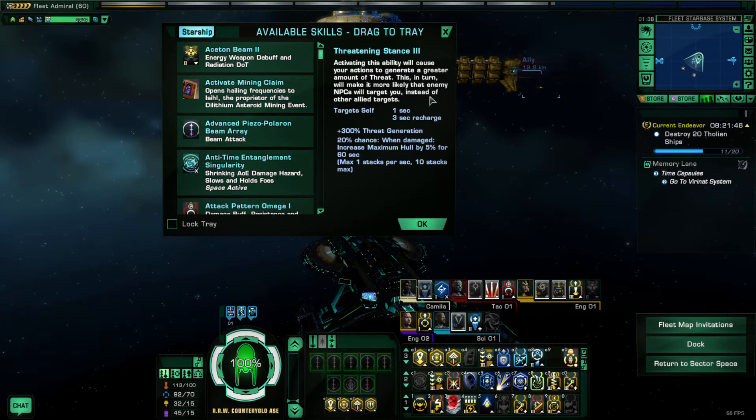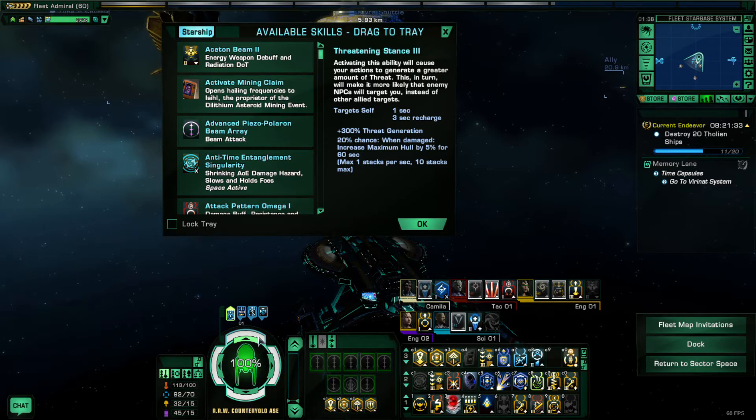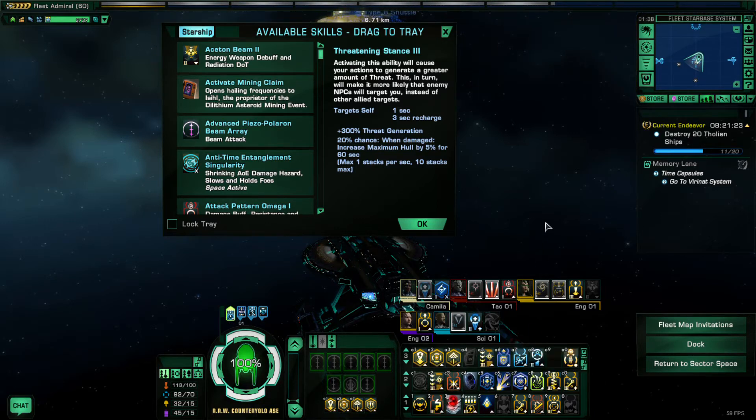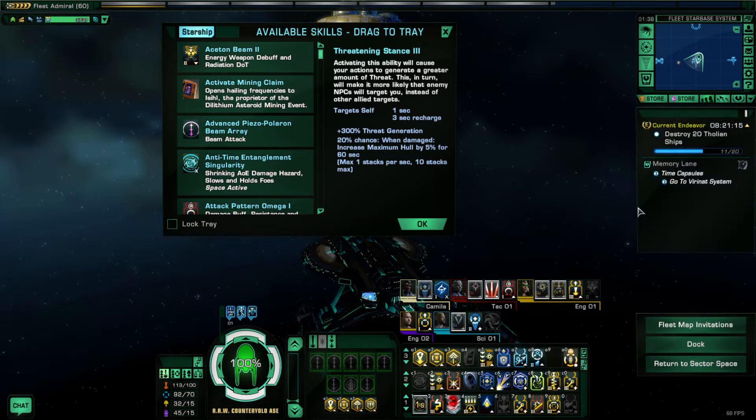On literally all of my starships this is the ability in tray one, spot number one, and it's an ability I spam a ton when I'm in space battles. Technically if you click to transfer to a specific shield facing whenever it's starting to get low, it does a little bit more. But especially when you're worried about lots of different abilities and more about positioning your ship, being able to just keep spamming this is really nice. However, this is a little bit overshadowed by a different ability which I'll be covering later in this video.